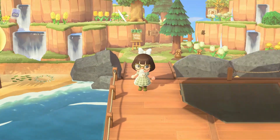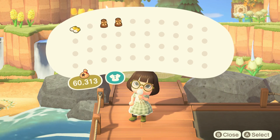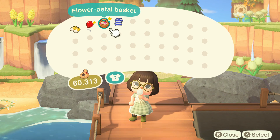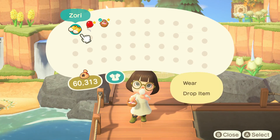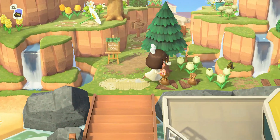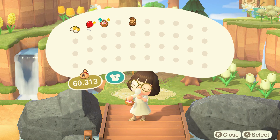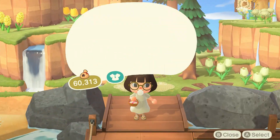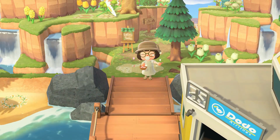Let's open these presents. We got some shoes, a balloon, and a flower petal basket — I love the flower petal basket! We also have a boulder hat with a ribbon and a ladder. Let's try this on. Oh, this is so cute. Now we're definitely ready.